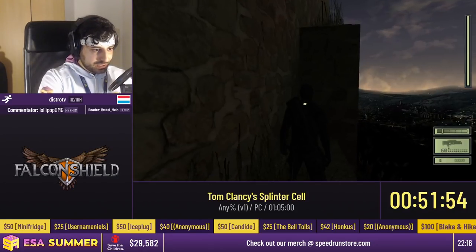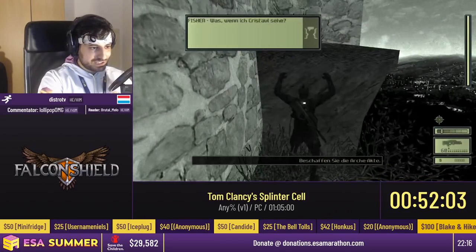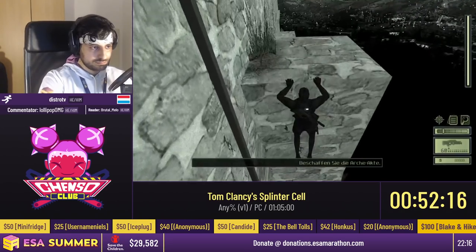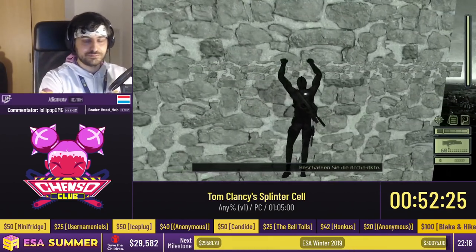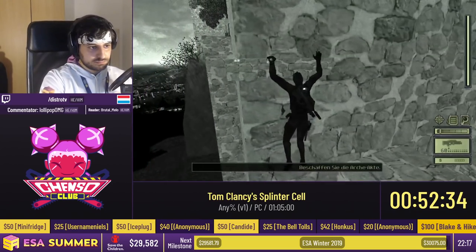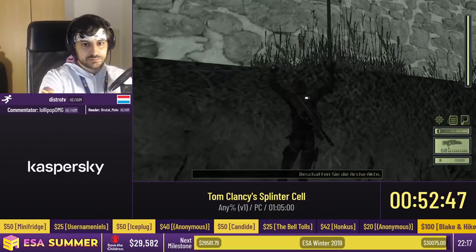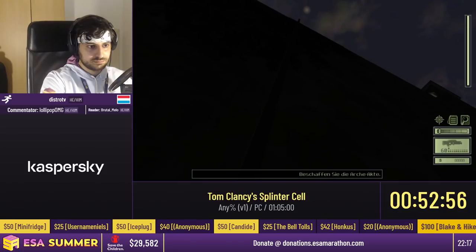Entering the last level already. I do a glitch here by just bumping into this cliff — I negate the fall damage, but it's high enough for Sam to do the death sound from falling too high. So you just hear Sam scream — amazing. There's a bit of parkouring here. We are working to benefit Save the Children, which focuses on the most vulnerable children — girls forced into early marriage, young boys and girls forced into dangerous working conditions, or children at risk of recruitment into armed groups. When children experience trauma, Save the Children works to ensure they receive the care, rehabilitation, and psychosocial support they need. We're very close to hitting $30,000 and to surpassing ESA Winter 2019 at $30,075.